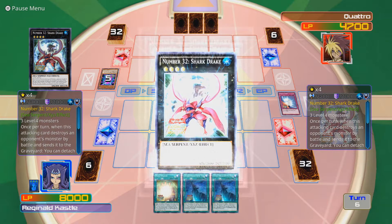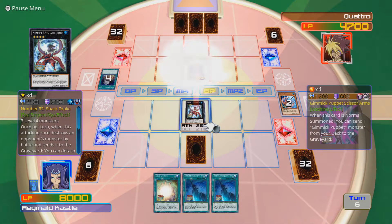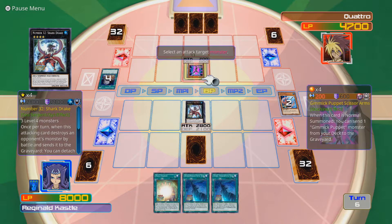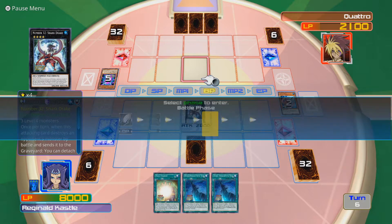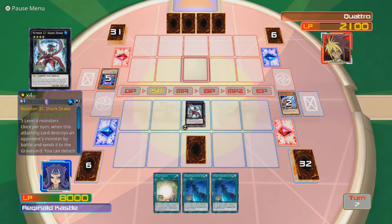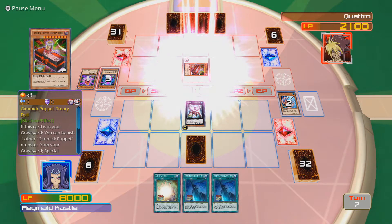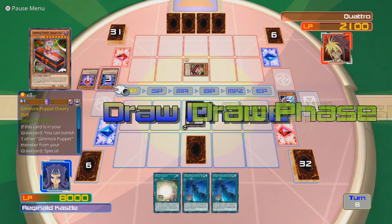I will activate the effect of Sharkdrake and remove Shocktopus, on the hope that I may get a Call of the Haunted at some point just in case I need it. That's a lot of damage. And I have Mirror Force down. Unless you MST me, I think I win here. Bring on your Dreary Doll. You could summon Giant Grinder - nope, instead you're just going to give me the win.